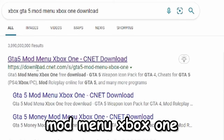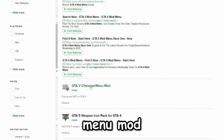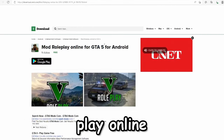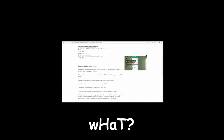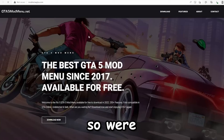GTA 5 mod menu Xbox One CNET download — GTA 5 character menu mod — there's no download link, they removed it. What about 'Mod Roleplay Online'? It says 'this app will install automatically' and it's a mod for Minecraft PE. First off, this isn't even English, and why is it for Minecraft?